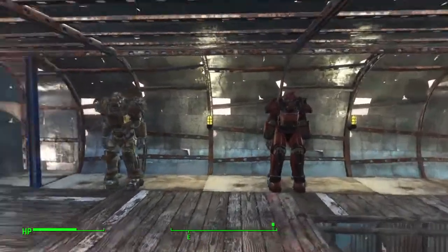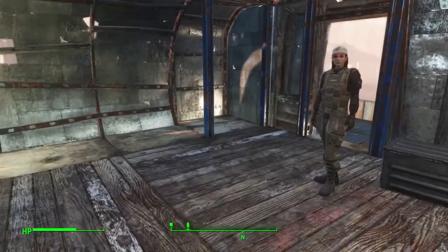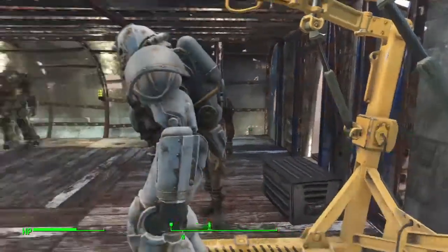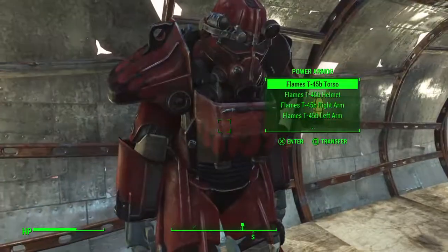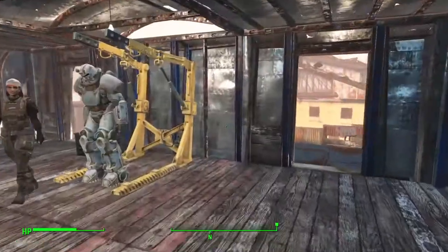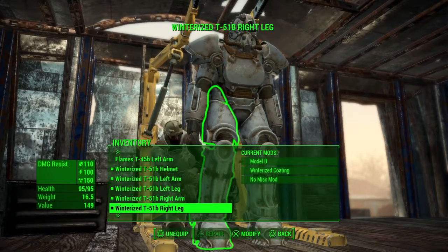When you're modifying armor, you want to be able to modify all your different suits without having to move them around, because it would be a pain to keep moving suits, wasting fusion cores and time. What you can do is not only modify the armor equipped on the closest suit, but also modify any armor currently in your inventory. So I'll take the helmet and left arm off this suit and I'll now be able to modify those pieces at the station too.